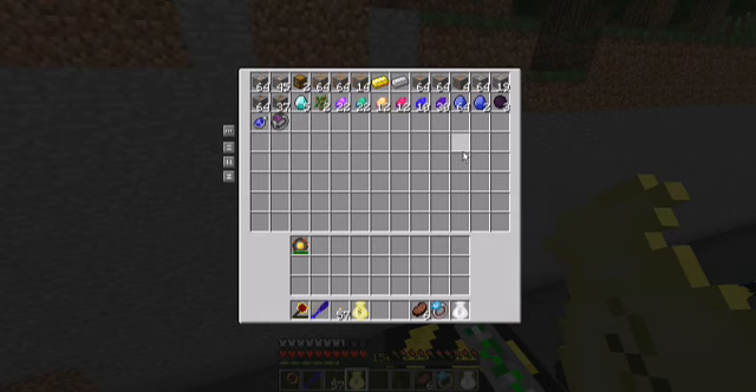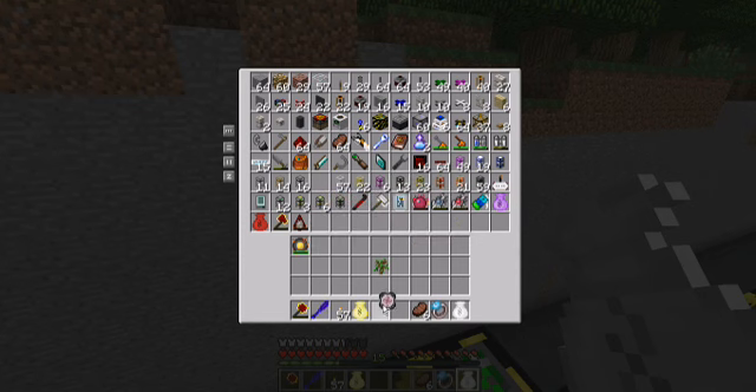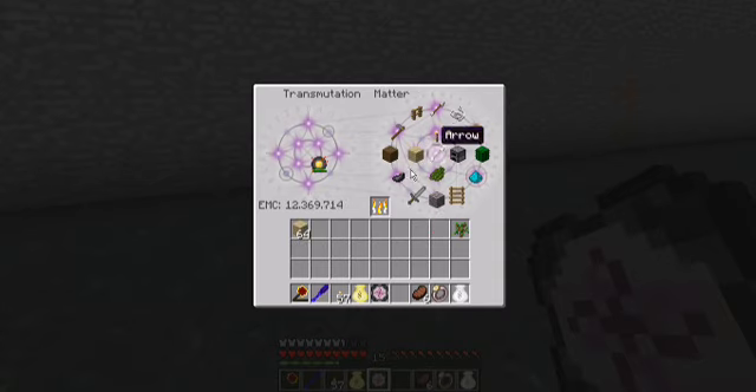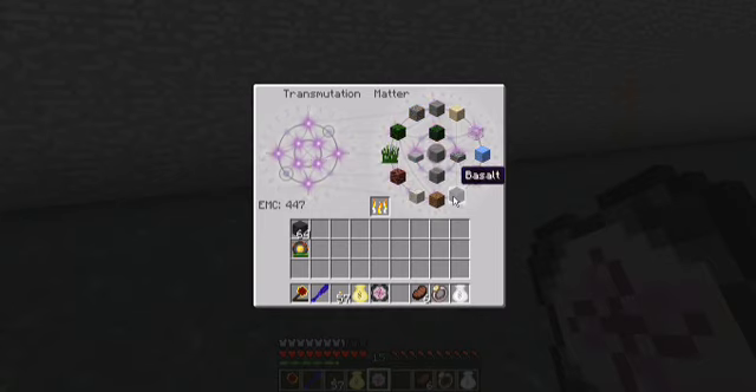Now I'm out of basalt. Saplings should be enough — this is a small trick. If we place the Clean Star Sphere as usual, we get the top we can get. But if we place a low-tier item... I was floating around, I didn't want to have all that. Now I have all the basalt I want.